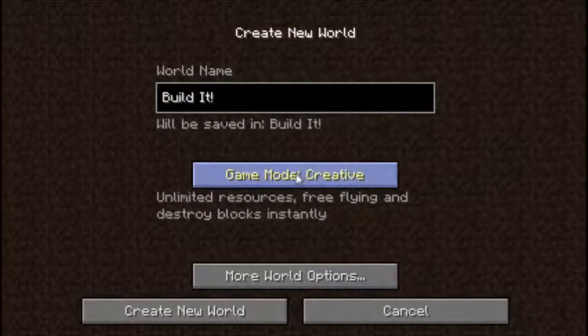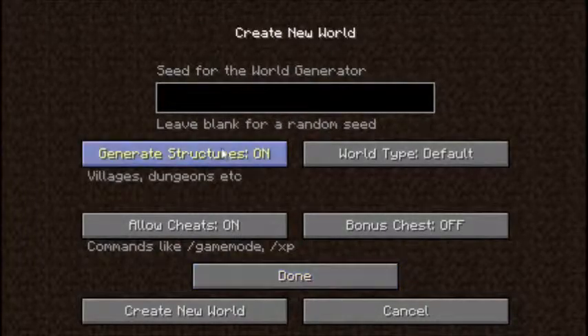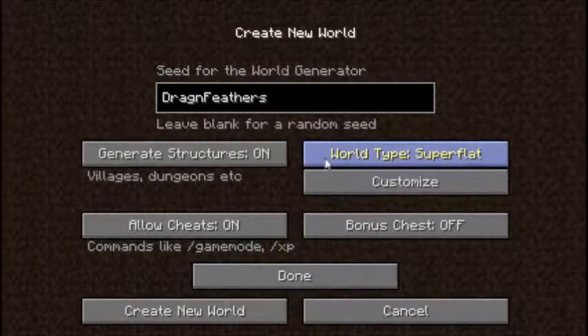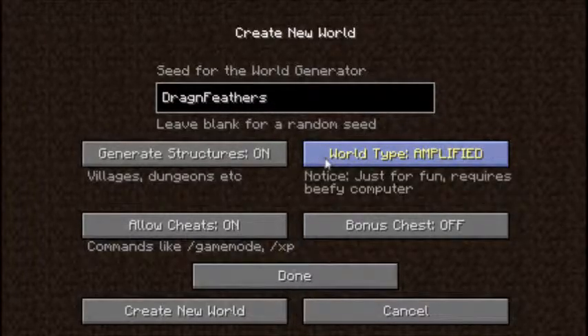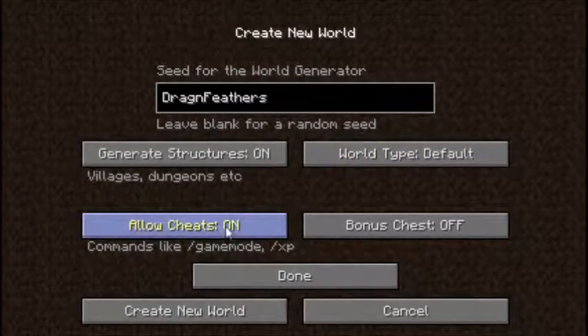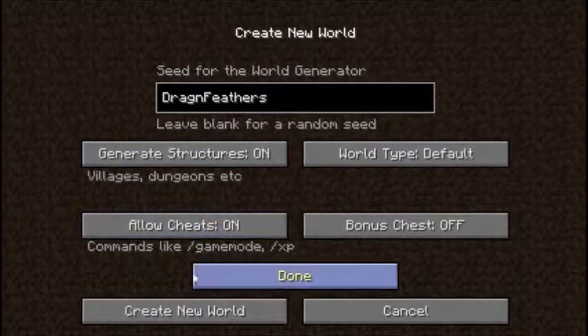We are going to go for creative mode. Generate structures on, sure why not. Seed for world generation — we're gonna try my name, we're gonna go with 'dragon feathers.' World type default. We've got super flat, large biomes, amplified, custom — we can go default. Cheats on, yes. Bonus chest off because we're playing in creative, and I think that's it.